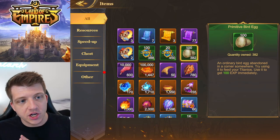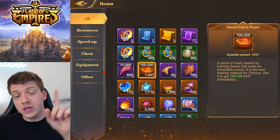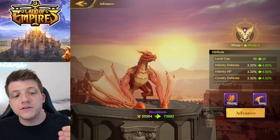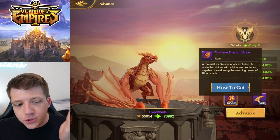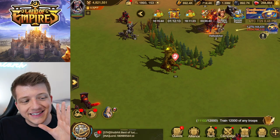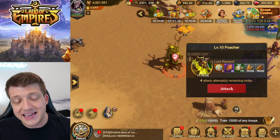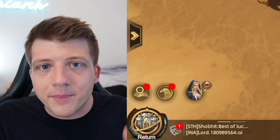Once you unlock a Titanio, you can level them up using items such as Primitive Bird Eggs, Juicy Lambs, or Secret Flame Roasts to give them XP. You can only enhance Titanios once they reach certain levels. For Bloodshade specifically, you get these enhancement items from the Welcome Ceremony event, but also from the Demon Lair in the open field and by rallying Hell Watchers. Defeating the Demon Lair is also how you get XP items for your Titanios, and there's a daily limit, so use all your attack attempts every single day.